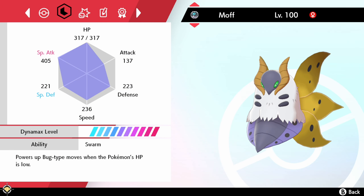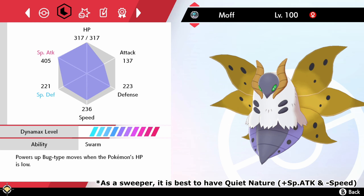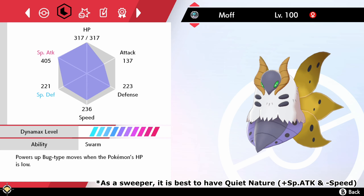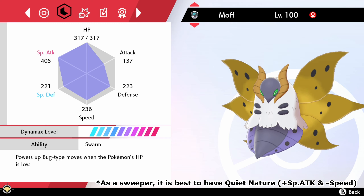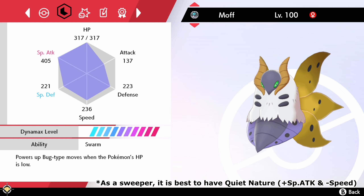With its amazing special attack stat capabilities, this bug type fire hybrid can deal amazing damage even without buffing itself. On top of its hidden ability Swarm, it can deal amazing damage when in a pinch using its bug type moves.